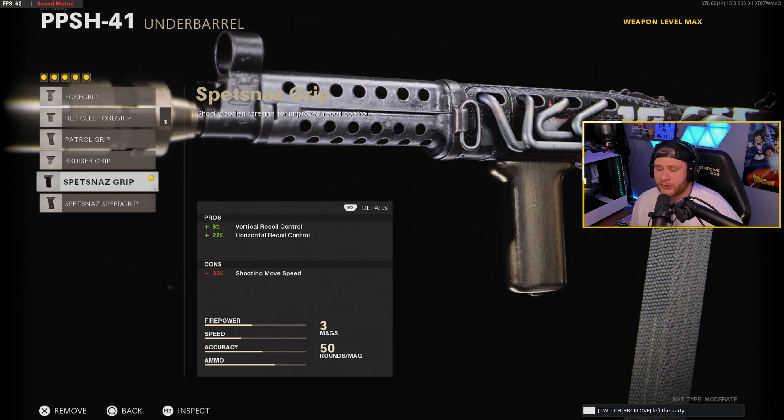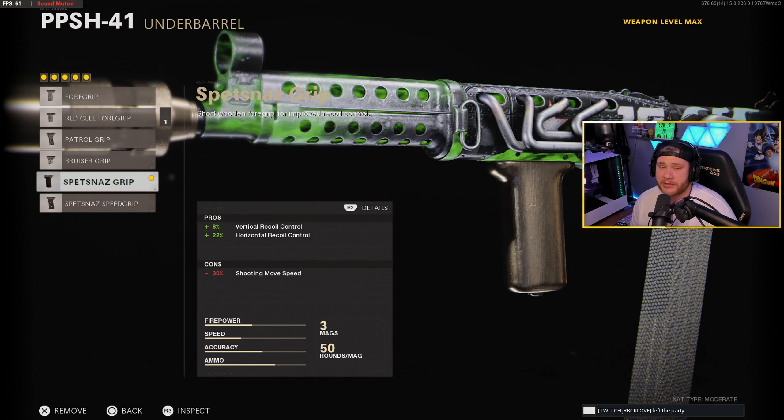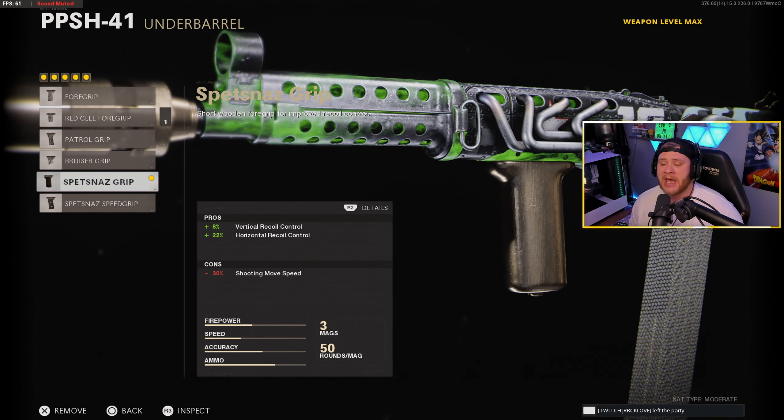Moving on to the Spetsnaz grip — that's gonna give us an 8% increase in vertical recoil control and a 22% increase in horizontal recoil control. You're gonna need this if you guys are running the Task Force barrel because this thing has quite a bit of recoil. Just a heads up, this is not a beginner class — if you guys are new to Call of Duty I'd probably run something a little bit more friendly, but if you guys have a pretty good handle on recoil control already, this class is gonna do really well for you.